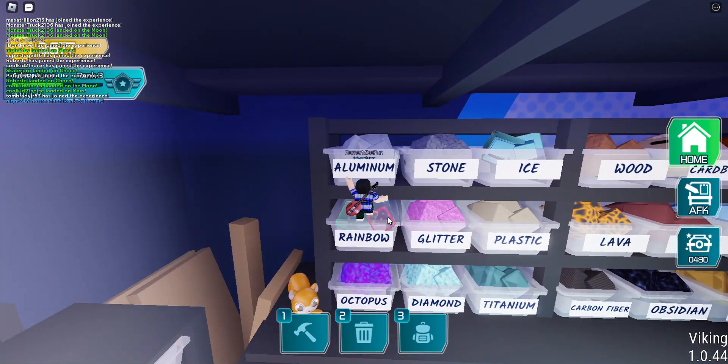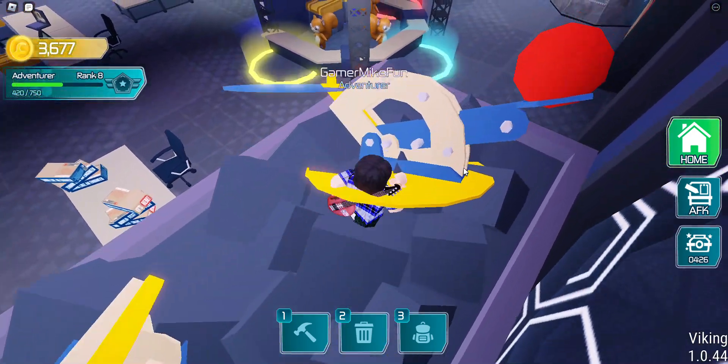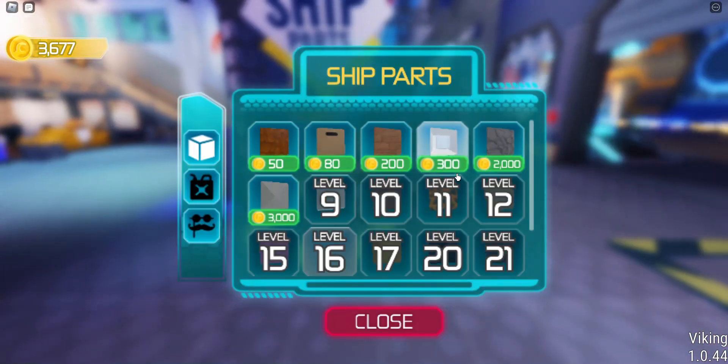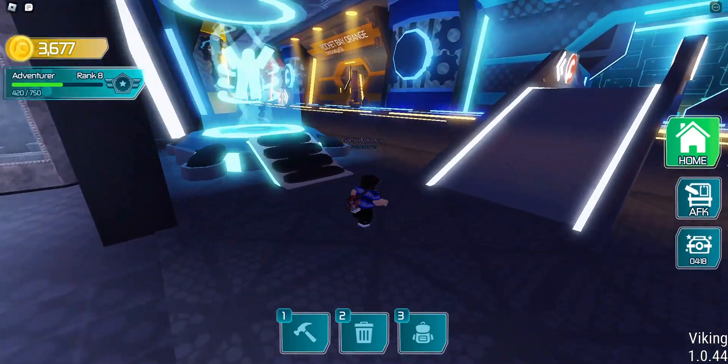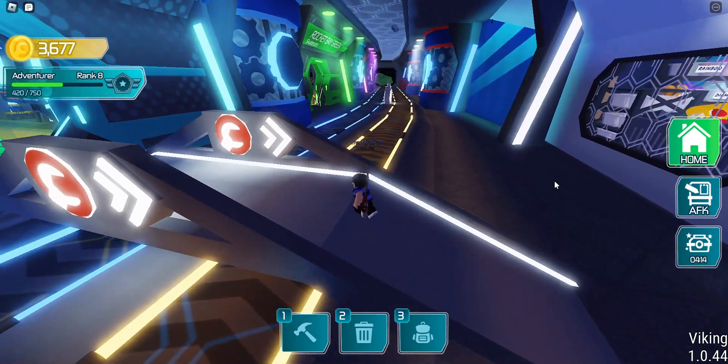Rainbow — give me that. I can take it. Ship parts. Oh my gosh, that's so low. Rocket Bay. This is a really cool game.